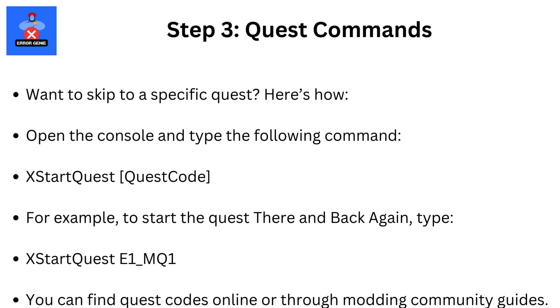Step 3: Quest Commands. Want to skip to a specific quest? Here's how. Open the console and type the following command: XstartQuest [quest code]. For example, to start the quest 'There and Back Again', type XstartQuest E1MQ1. You can find quest codes online or through modding community guides.